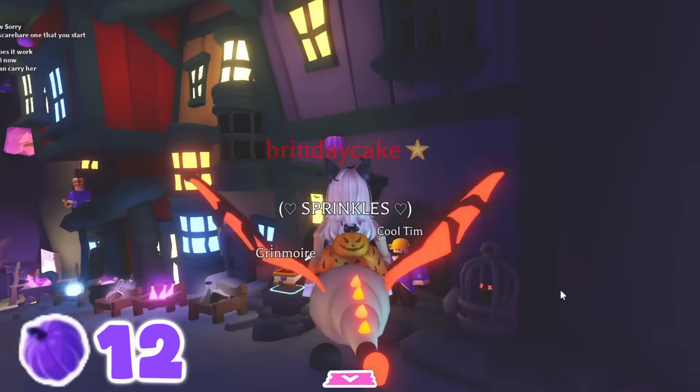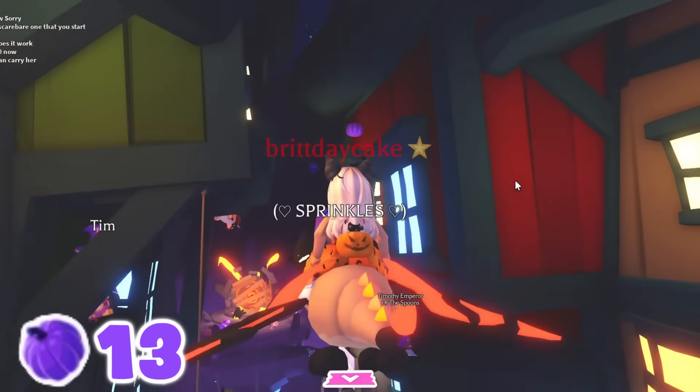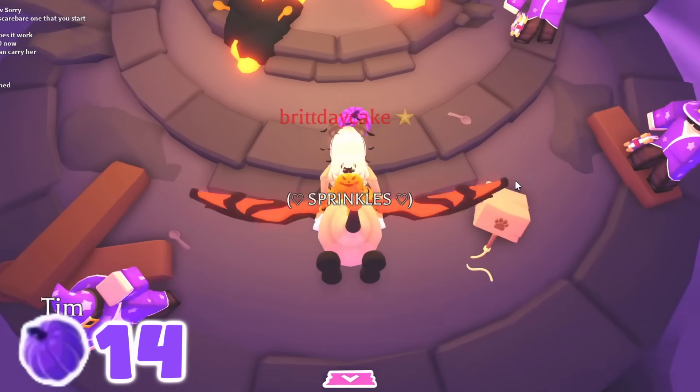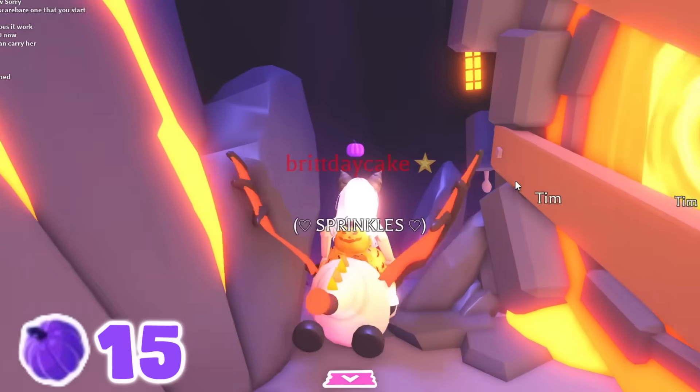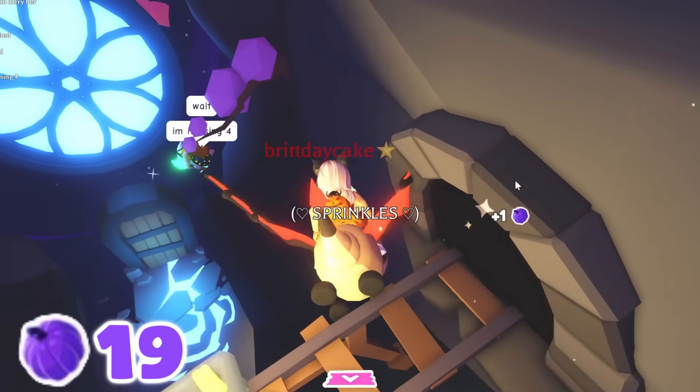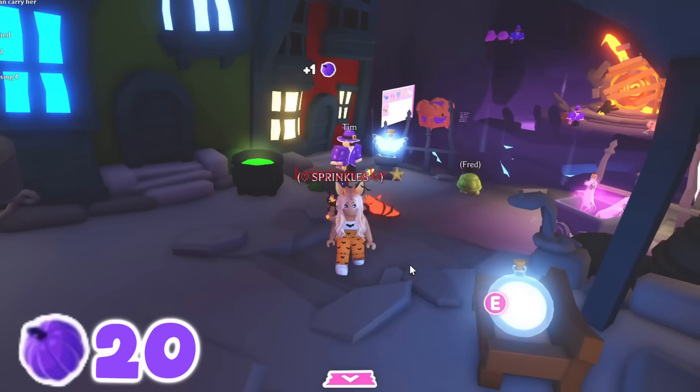My friends told me that eight are in here today. Number one in here, number two was right above Timothy of the Spoons, three in front of the fire dimension, four behind it, five on the window, six on the roof, seven behind the mine cart, and then eight on top of the cauldron.